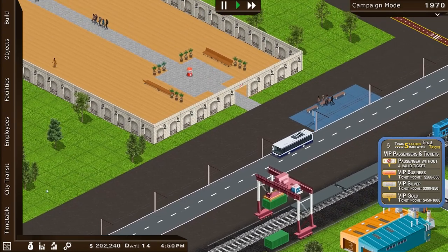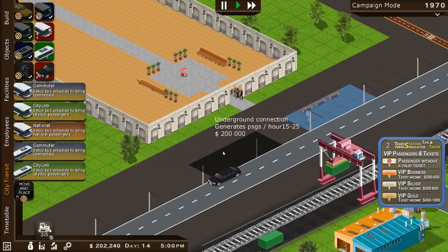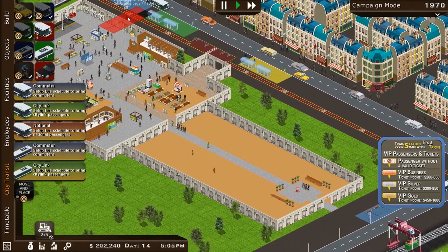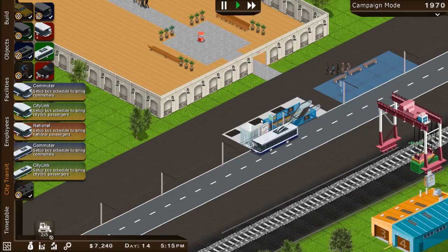Let's go ahead and put that down. $200,000 for the underground connection — I think we can only build it there. I'm glad we built onto our extension. And there we go — our metro line is here.